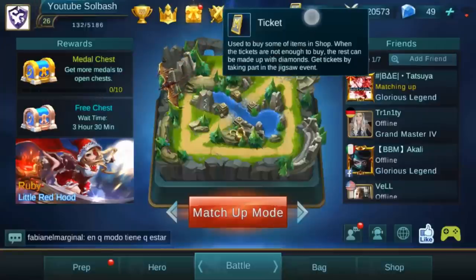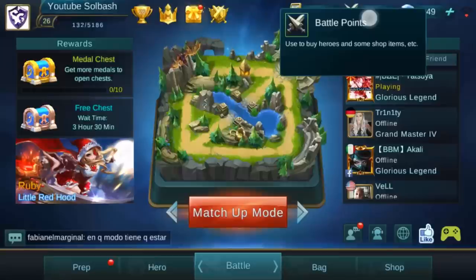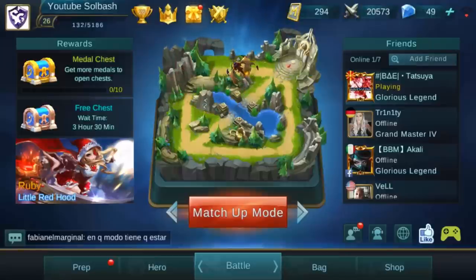Continuing along the top, you're gonna have tickets. Tickets just recently came out. What they do is allow you to save them up and buy different heroes, so you can basically get heroes for free just from logging in and playing the game. Your battle points are another form of currency that you can buy heroes with, and you can also use them in the shop to upgrade some stuff and buy different things.